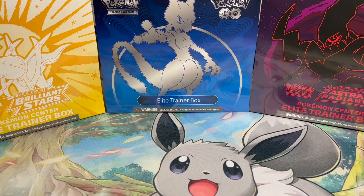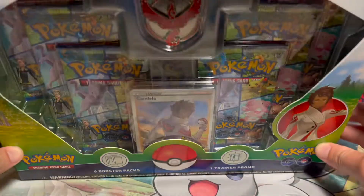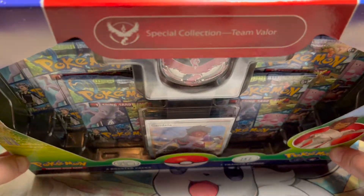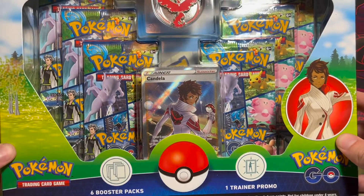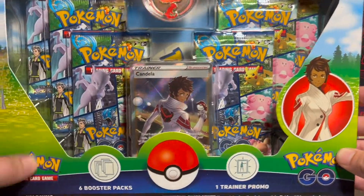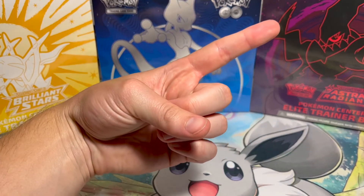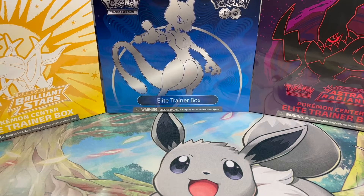What is up Poke people? Welcome back to another video. Today we are opening the Team Valor Special Collection with Candela, the Full Art, and 6 Pokemon Go Booster Packs. You might notice there's a little change in scenery — we have the Radiant Eevee playmat out. If you haven't seen that video yet, right there, where we unboxed and opened some Pokemon Go Packs. But let's get right into it.